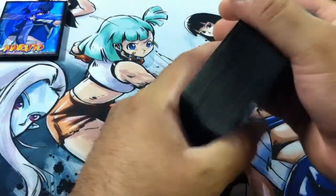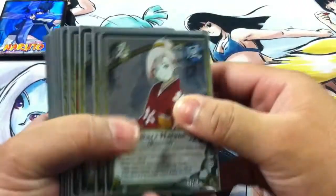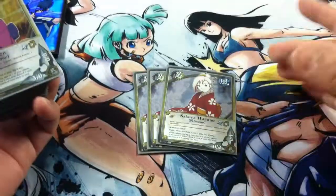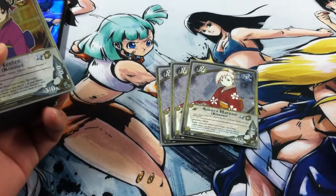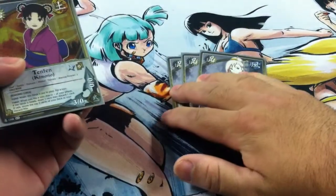Hey, today I'm bringing you a deck profile for Kimono. Sorry guys, it's been a while, but here we go. Here's Sakura Kimono. She's the best one. You draw a card every time you get heads, so you draw a ton off of her. She's insane.